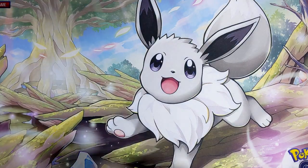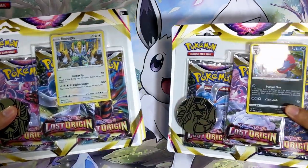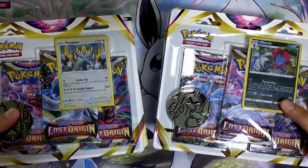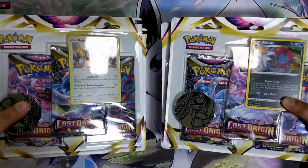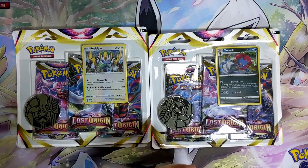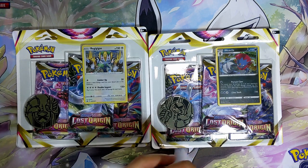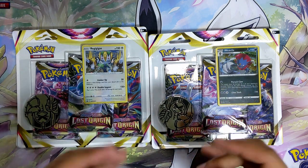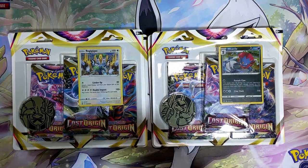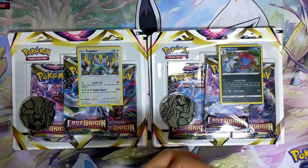What's up guys? Zami here. Today we're going to be opening up the 3-pack blisters from Lost Origin. I've got the Regigigas on my left and the Weevil ones on my right, and I've got 2 of each, which means we have a total of 12 packs to open. I'm going to rip into the blisters, get the packs out, get the promos out and just rip into the packs.